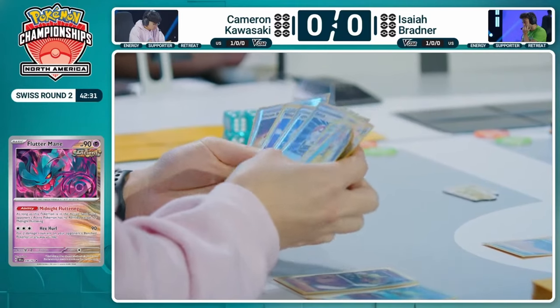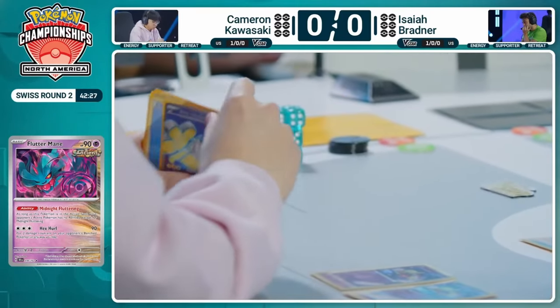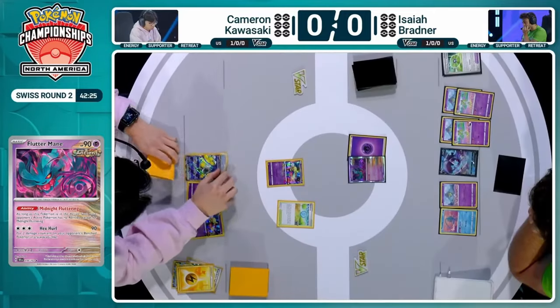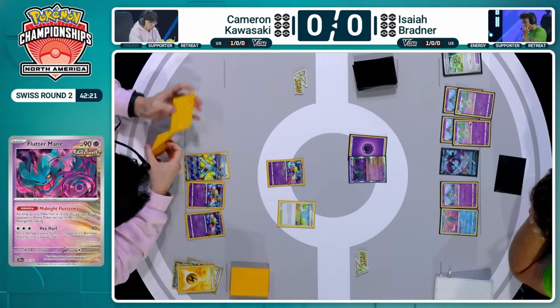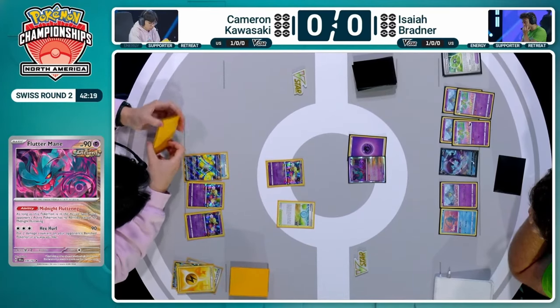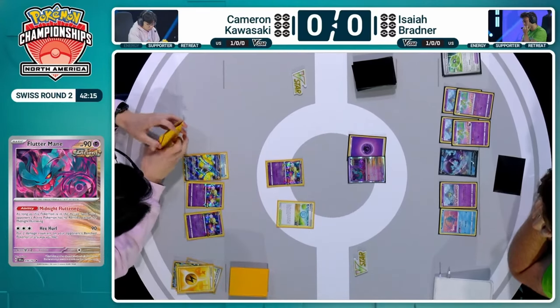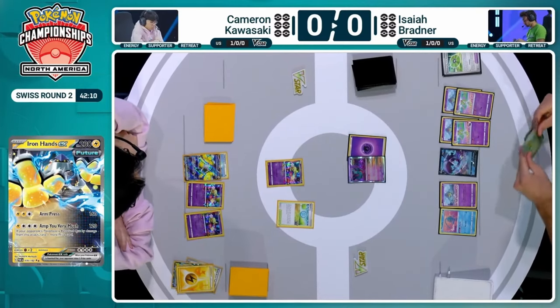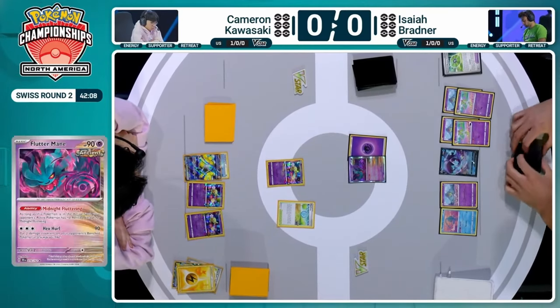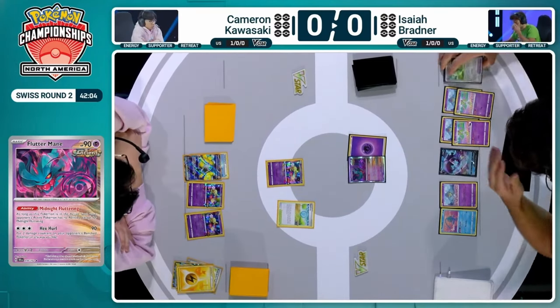We just saw that Iron Thorns, so Isaiah now knows there's a copy of Iron Thorns available to Cameron — potentially able to shut down Gardevoir EX. So protecting that Flutter Mane is going to be very key for Isaiah to make sure he doesn't get locked out of Psychic Embrace eventually. But no Nest Ball to find Iron Bundle to push this Flutter Mane to the bench, so just another pass from Cameron.